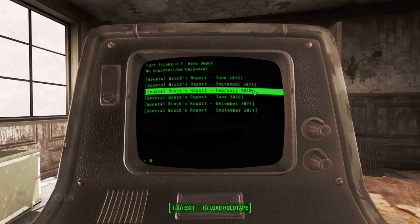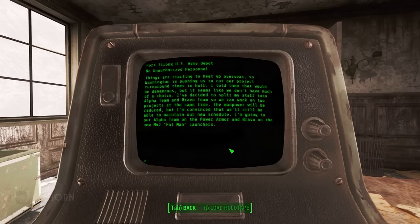February 2076: Things are starting to heat up overseas, so Washington is pushing us to cut our project turnaround times in half. I told them that would be dangerous, but it seems like we don't have much of a choice. I've decided to split my staff into Alpha Team and Bravo Team so we can work on two projects at the same time. I'm going to put Alpha Team on the power armor and Bravo on the new M-42 Fat Man launchers. Fat Man launchers were tested here too — this guy was in charge of some pretty important evaluations.